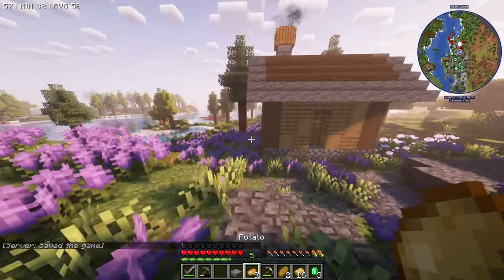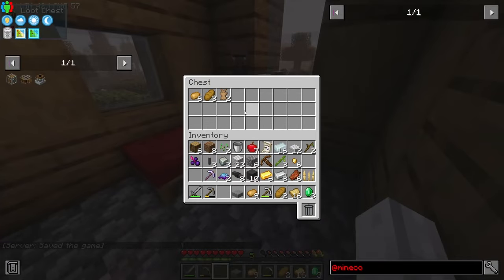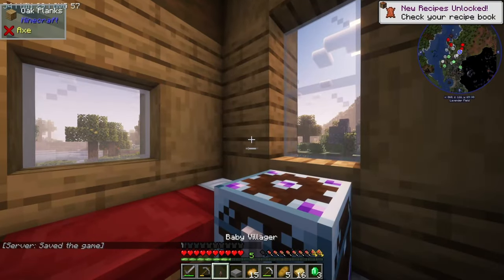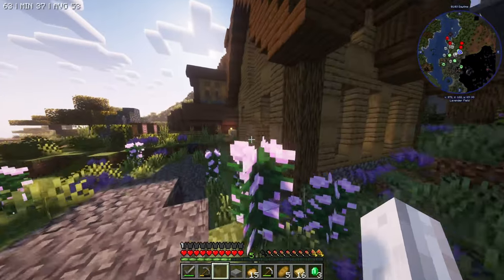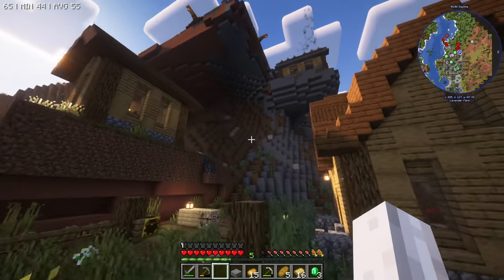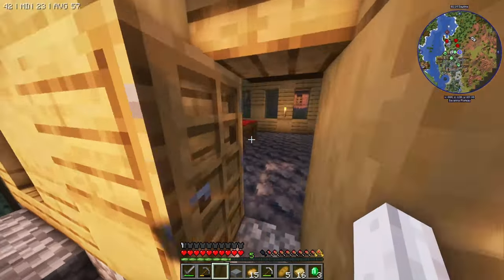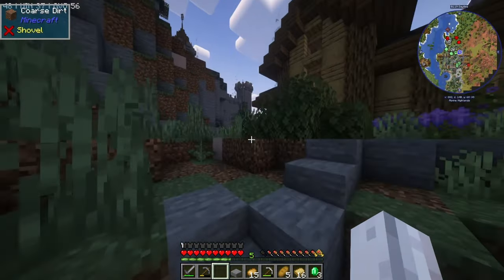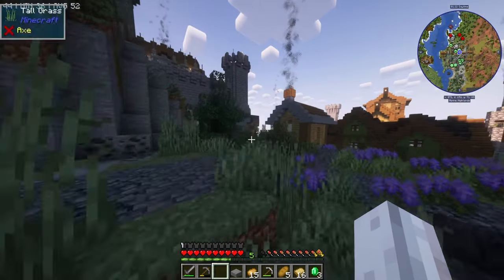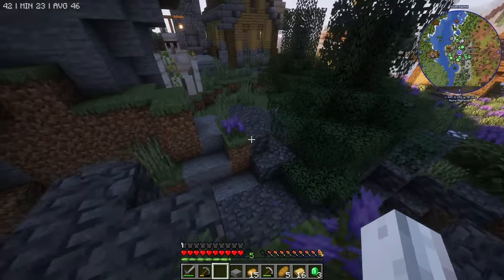We got some potatoes in that last house. I'll take — do we have Easy Villagers? We do! So I could bring some villagers back. What's this? Power 2. You can keep it. I won't take all this stuff, mainly because I just don't want to. The village is cool but it's also kind of overwhelming. The last thing I'll look at is this castle over here to see if there's anything cool.